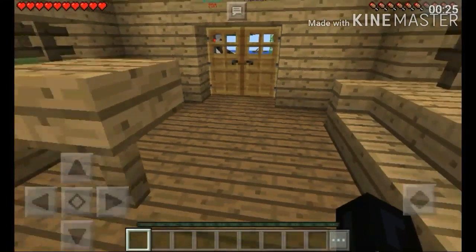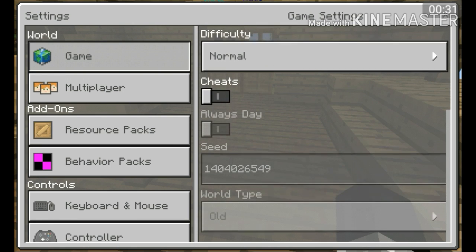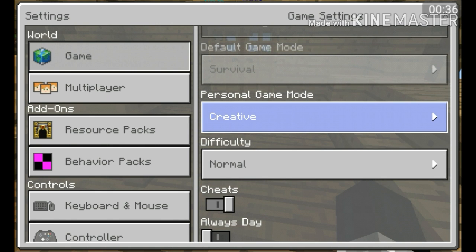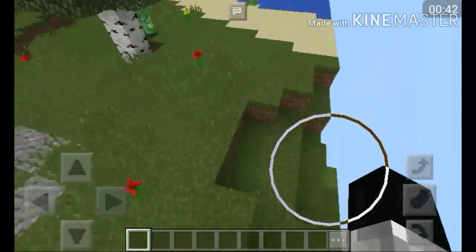I'm just going to turn it to peaceful right now because I'm going to turn on cheats. Now he's exchanging into creative. Okay.